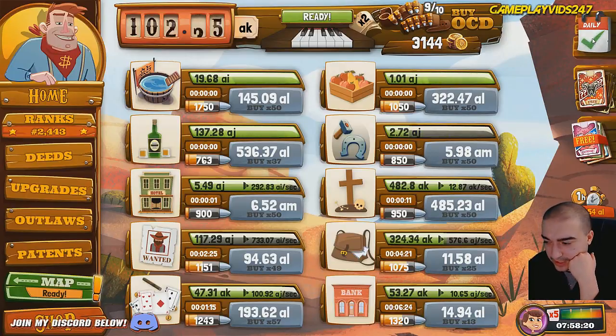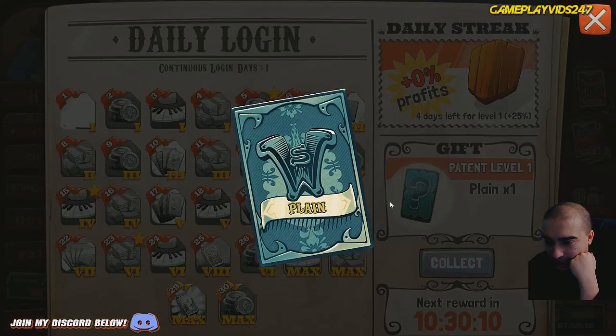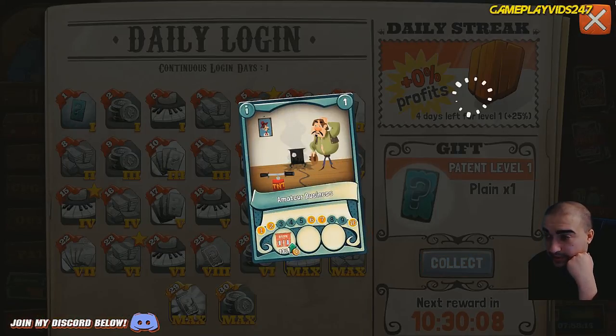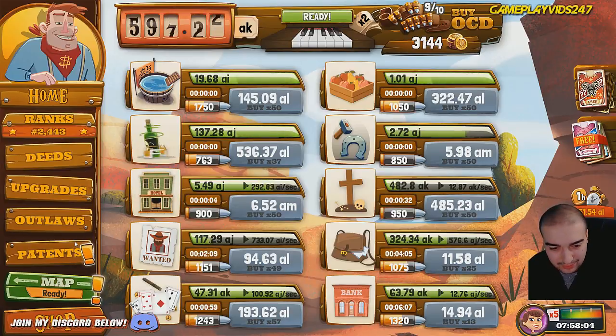We'll check out the daily rewards here guys. What have we got? A plain pattern card - 13% increase to gold generated from the bank there, that's quite helpful I guess. We are 2,443 best in the world by the way, which is awesome. I'm happy with that rank everyone. I don't know about you all, but I'm pretty content with that.